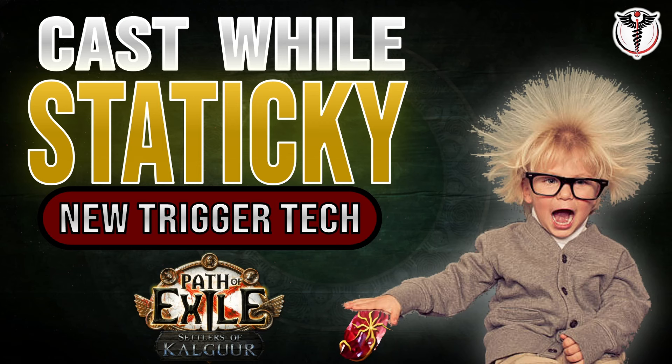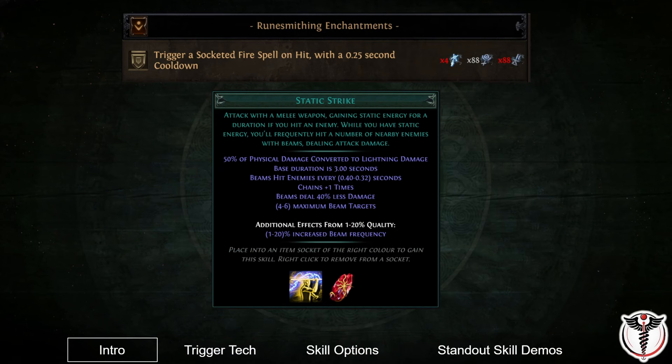Hello, I am Surgeon General and in this video I will be showcasing a new spell trigger tech that I have found in Settler's League, taking advantage of an interaction between a runecrafting enchantment and the skill Static Strike. The tech works with any triggerable spell with the fire tag. I have tested all of these and will demonstrate the options that I think work best later in this video.